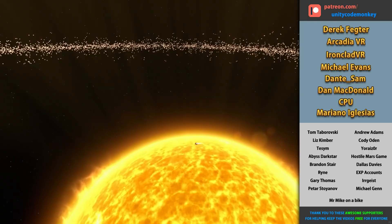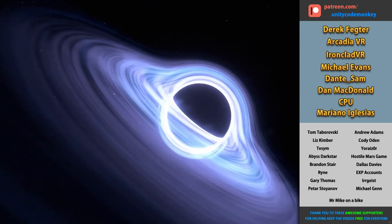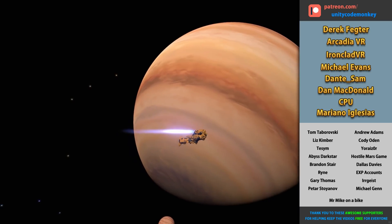Everything is accurately simulated — all the planets have their orbits along with their moons, the stars and black holes look great visually, and some planets are tidally locked.